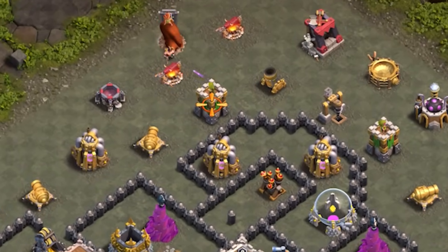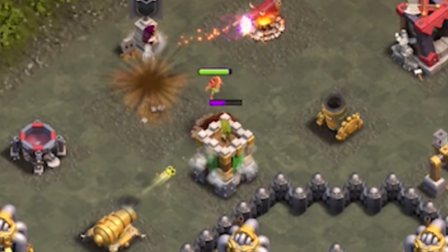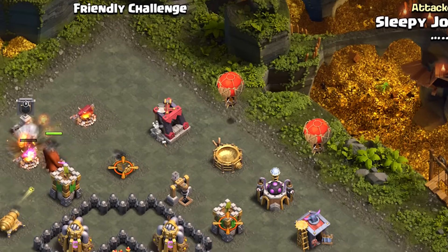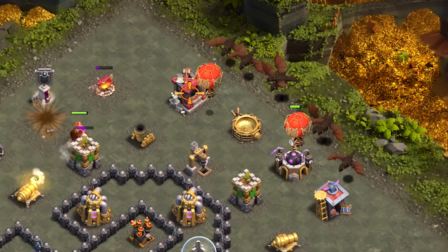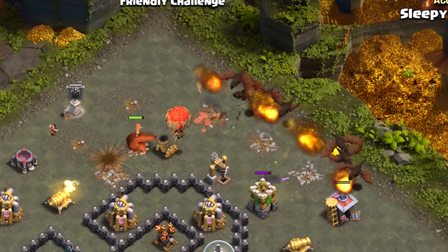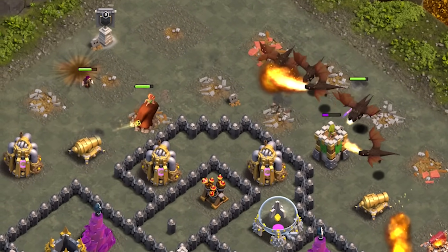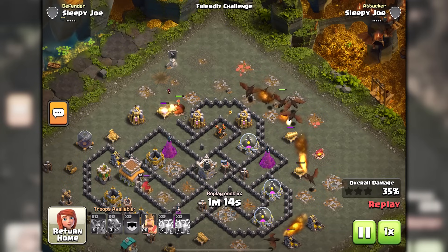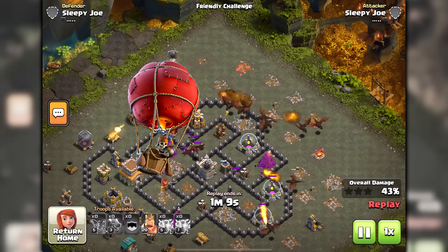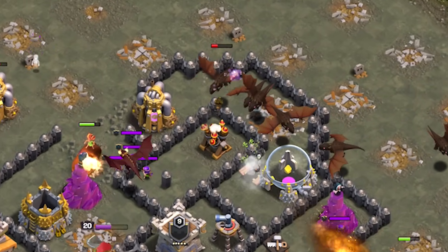From the top side use clan castle troops to create a funnel, and if there happens to be an air targeting defense try to get rid of it first. Once the funnel is nearly complete on both sides, send in balloons to check for traps, then spread the dragons along the side so they immediately move towards the last air defense. If you can, I would definitely get either a root rider or 5 hog riders. A CC full of loons is also viable but use them to target the air defense once the dragons have been deployed.